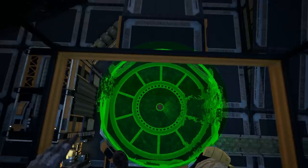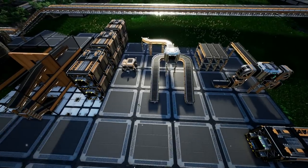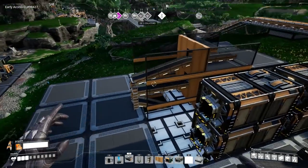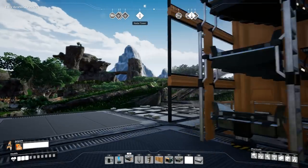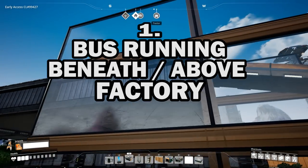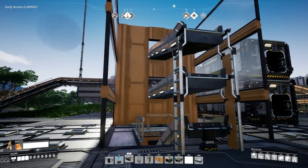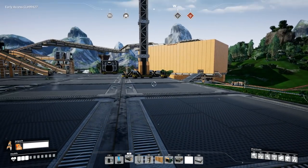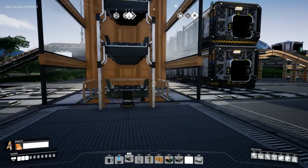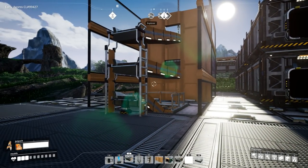So when transporting items in your base, you're generally going to be using either a vehicle or a bus, and I wanted to talk about buses in particular for now. The first one we have is the ability to run a bus either underground or above the factory and then, as and when required, just pulling it down from a different room and bringing it to here and then taking it to the factory. This is a nice way to do it. It's clean, though it does take a lot of planning, so actually being aware of where you want the items.